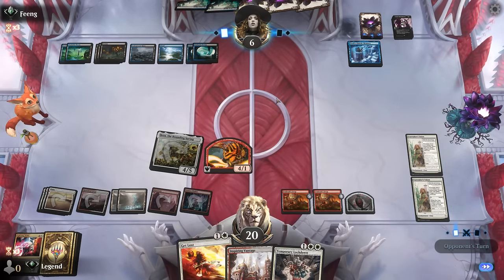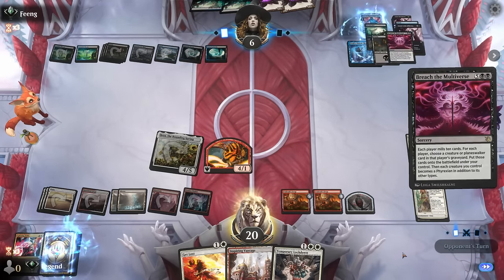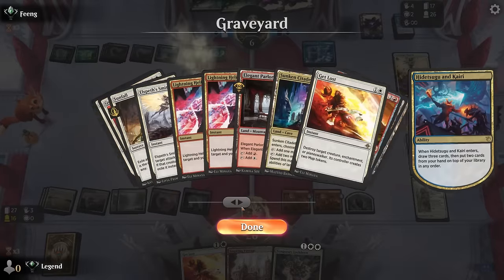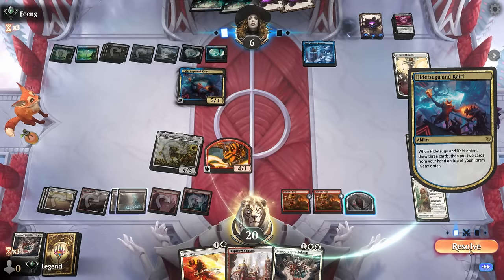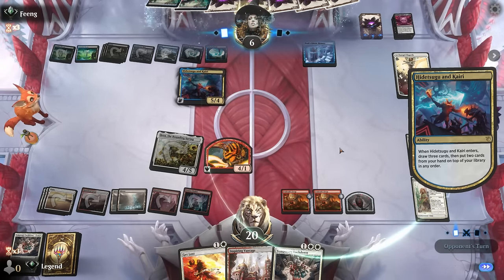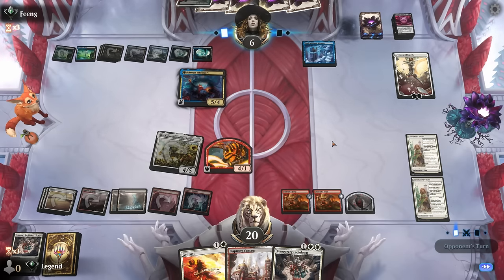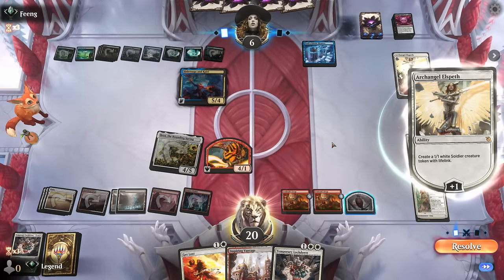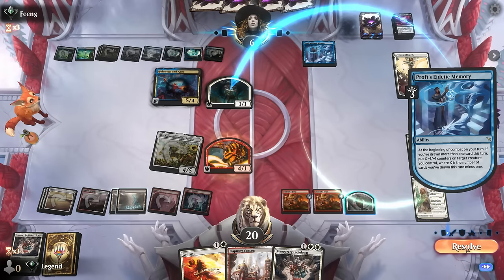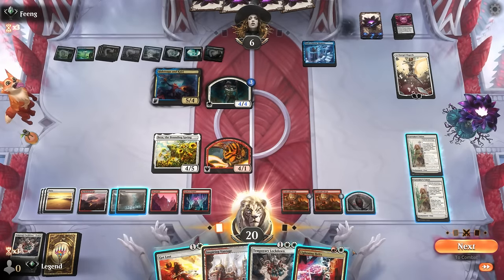So maybe had I gone for Get Lost and then double Helix face we would have closed out the game — opponent does have a Breach after all. They might get one of my planeswalkers, finding an Archangel Elspeth and then Hidatsugu. They might keep another Breach on top, but I think we'll still get there.